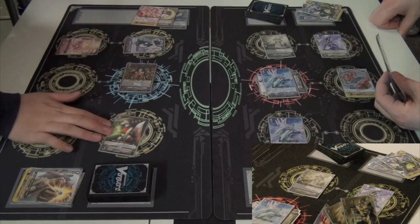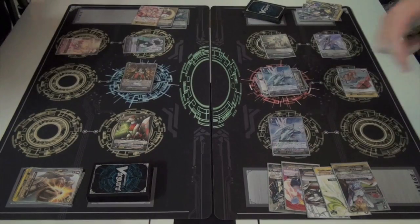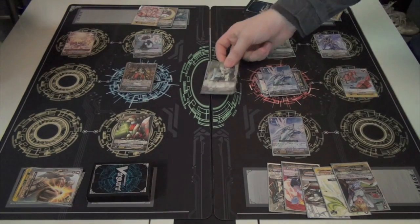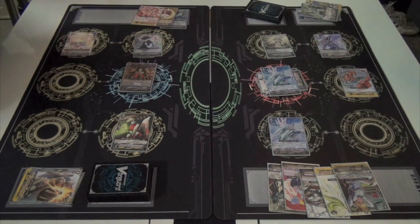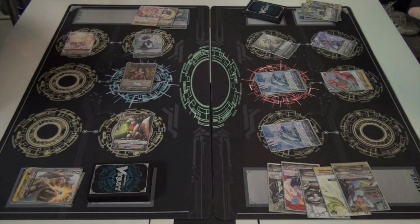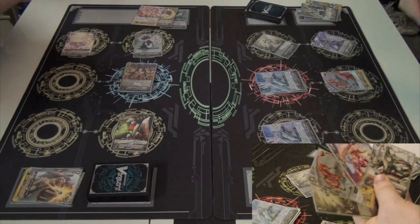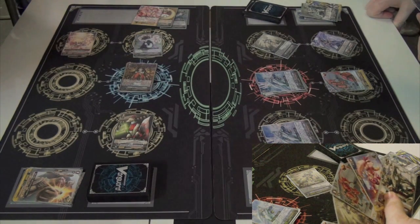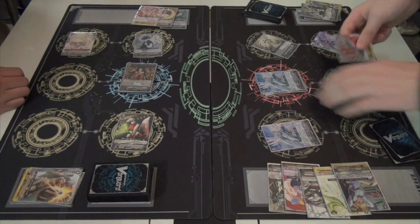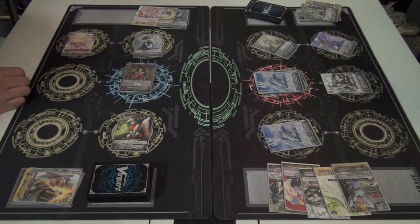Here comes the interesting part. I attacked with the Red Eye first, which he took, and that critical trigger actually gave him enough power to guard the Tom, which he wouldn't have been able to guard previously. Do you think that was a big misplay on your part? I would have done that any other day, because if I had attacked with the Tom and gotten a heal trigger, my Red Eye wouldn't have been able to do anything — whereas in this case the Red Eye hits and then the Tom forces a card out of my opponent's hand.